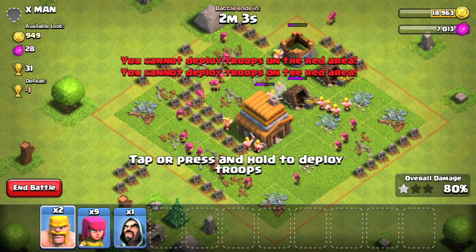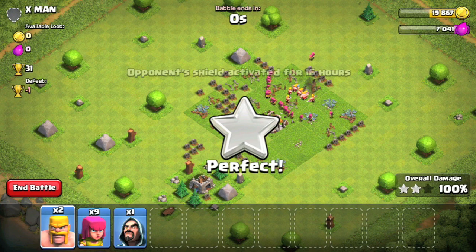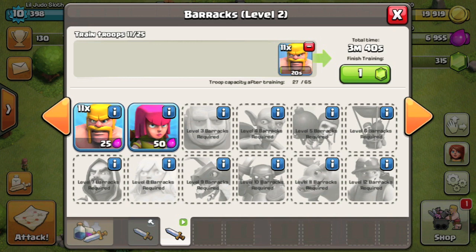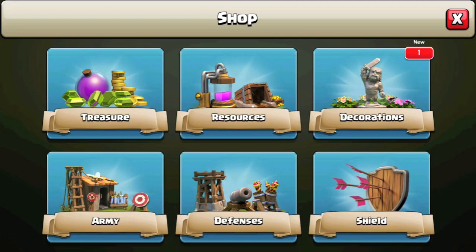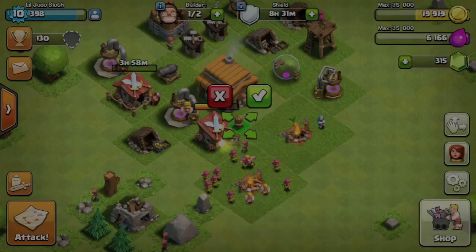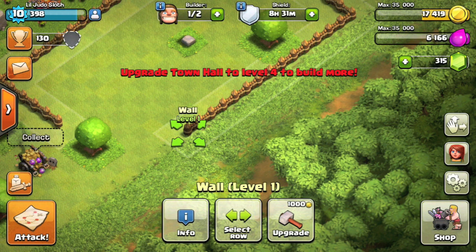I accidentally deployed quite a few more troops while trying to zoom in, but it does show a good example — even the troops left on the map that survive, you do not get them back. Once you have deployed them, that's it, they're gone forever. You'll have to retrain them in the barracks, but the ones you haven't deployed are still in your army camp. So when you're trying to save up resources, you want to be efficient and not deploy more than what is needed. This will come with practice; you'll begin to understand the strength of your troops and how many you need.